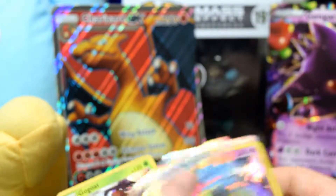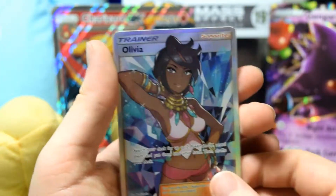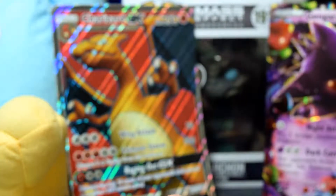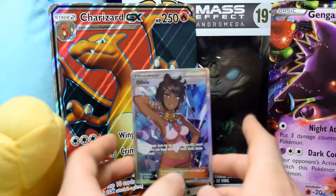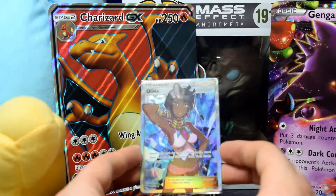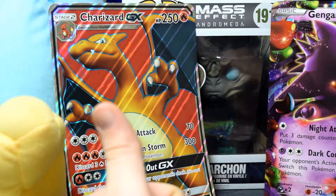We can end on a good note knowing that we got a Go-Goat, a Gyarados GX, a Salazzle, and an Olivia full art. That will be the first episode of the advent calendar — hope you guys enjoy. We're going to zoom in to get those cards in frame and hold up the beautiful cards we got. Thank you so much for watching — like and subscribe if you haven't done that, and we'll see you guys on day two of our advent calendar. Peace!